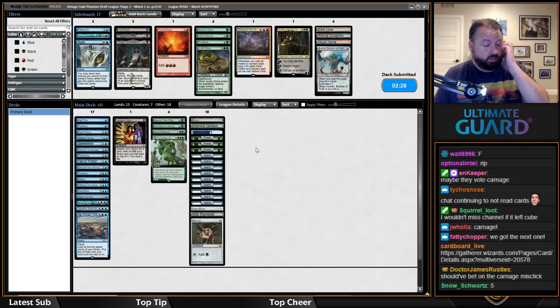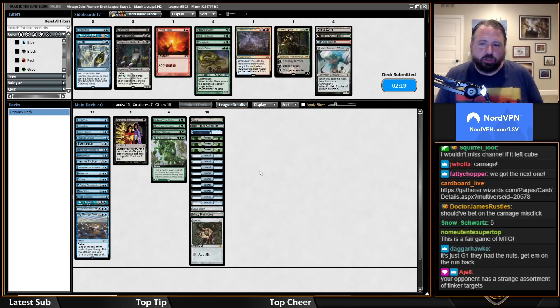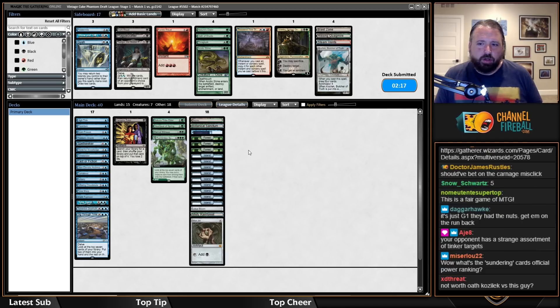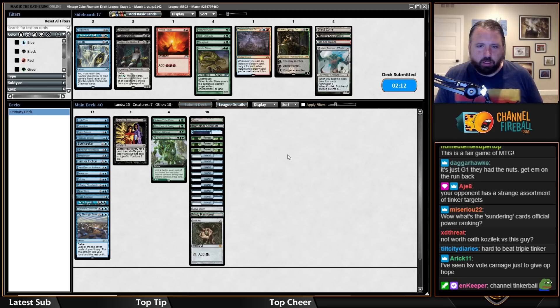We got channel-tinkered. I think we were fairly close to beating Channel/Tinker but didn't quite get there. I could put in Nature's Claim — I don't know if that would be good.